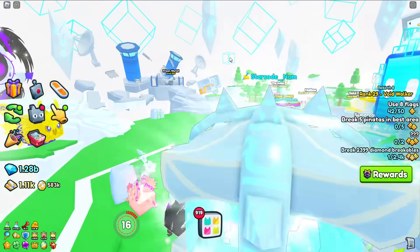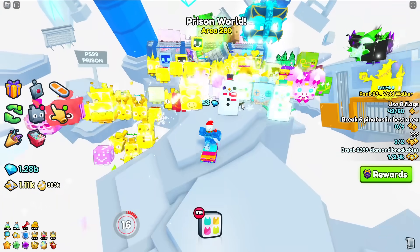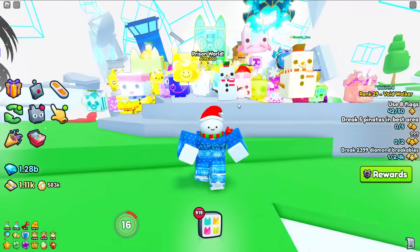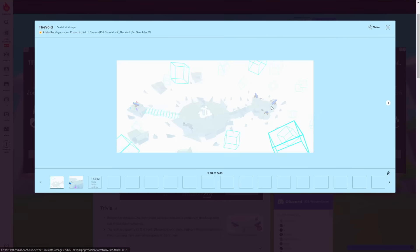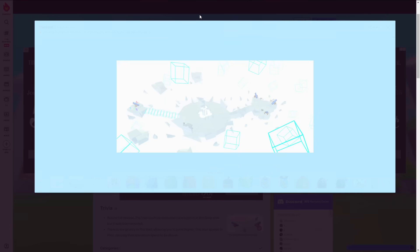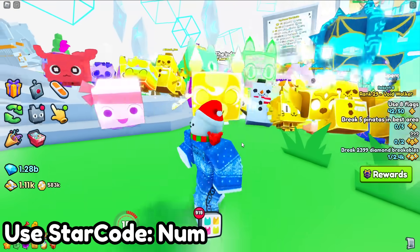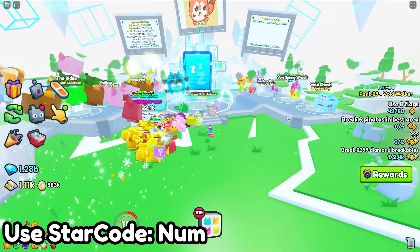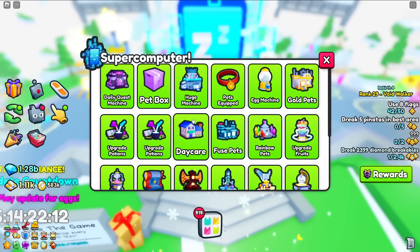The new update obviously introduced the Void, which brought the Prison World — basically the first set of mini-areas we're going to experience in the Void. It's very similar to the Void inside of Pet Simulator X, where there is a white island that you spawn on, and in this biome there are cannons that lead you to different worlds. This is basically identical.